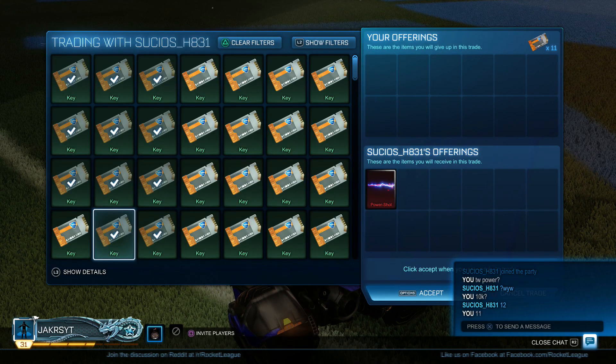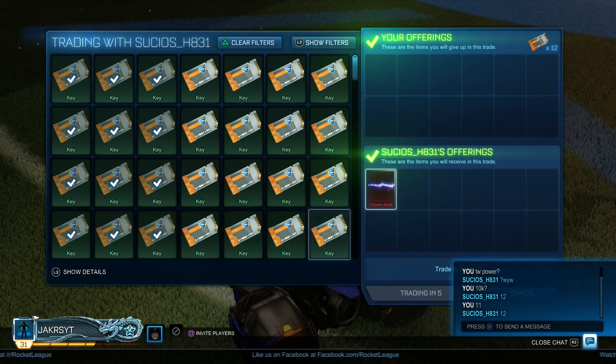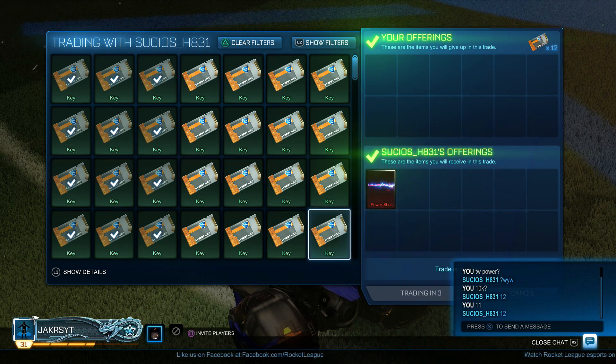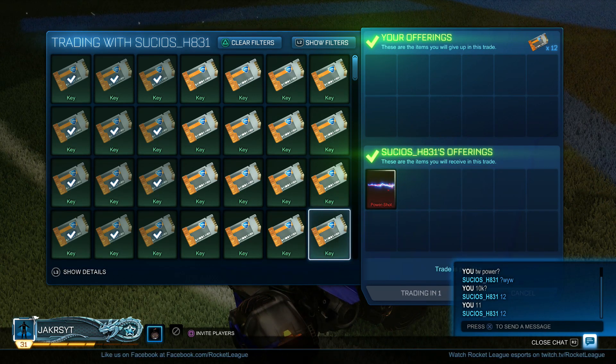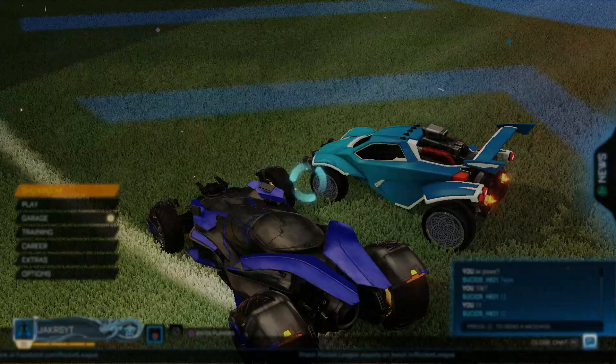Next, we've got the Titanium White Power Shot, which in my opinion is the best boost you can get in Rocket League right now - better than the Helios, which is a ROCS reward. I paid 12 keys for this boost and it's still worth 12 keys, so I feel like it's still a good investment even though I bought it when it first dropped.